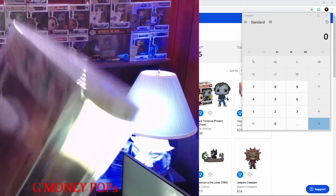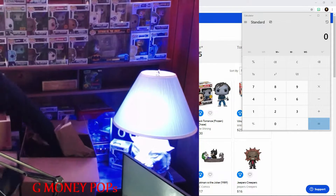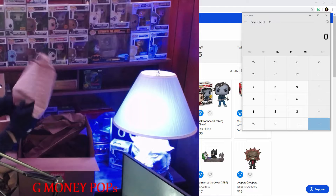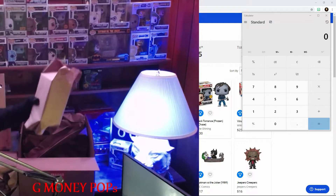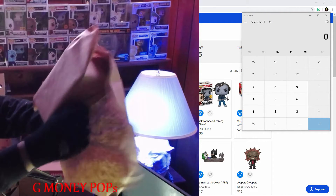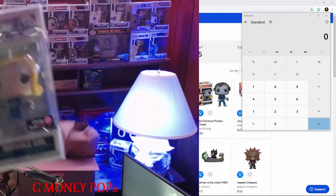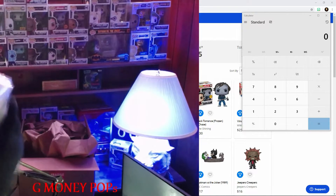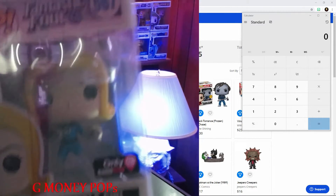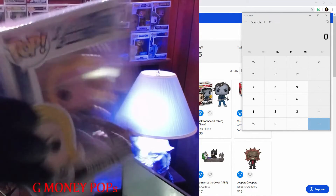Alright, so those are our three common pops, now let's start opening up our main hits and see what we got. Alright, so one hit here — this is hit number six. Let's see what we got. We got the Fantastic Four — looks like a GameStop-only exclusive. The Invisible Girl, guys! This is the Fantastic Four GameStop exclusive — the Invisible Girl.